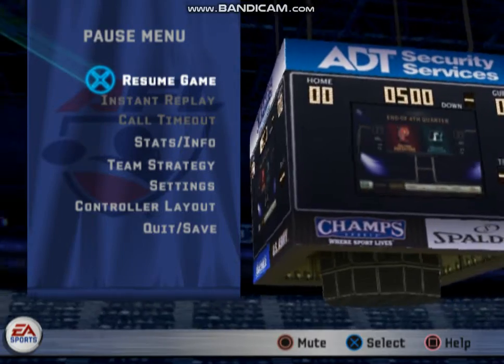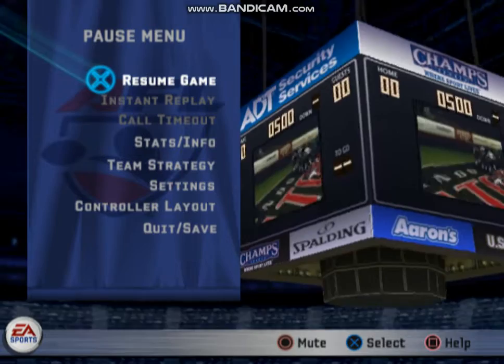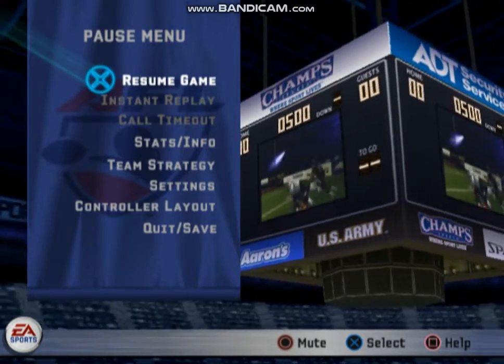There are no ties in the Arena Football League. All games go to overtime where both teams get a chance of possession. If the game is tied after both teams have had a possession, then the game goes to sudden death.